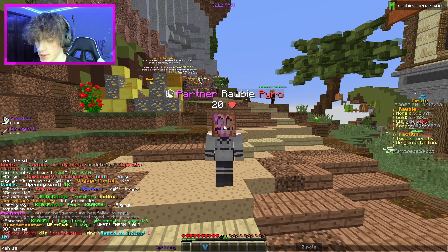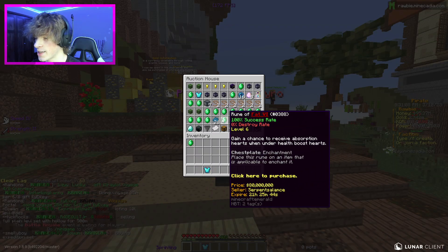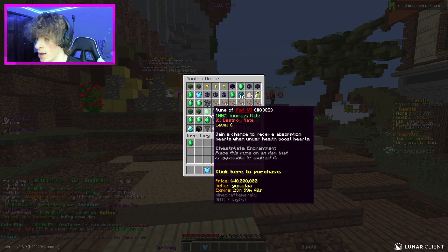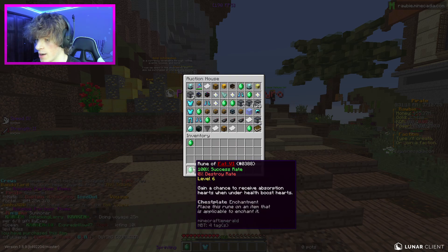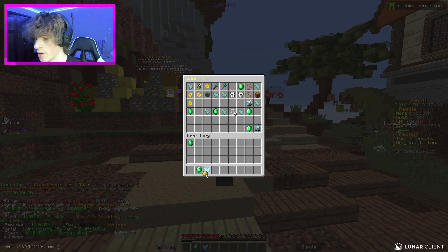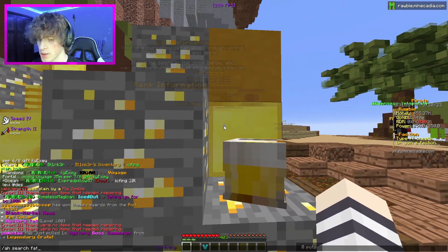I'll search for fat on the AH. There's fat five for 40 mil — that's kind of crazy but it is the cheapest, so that's probably a good deal. I feel like it's necessary to have on our set so we're gonna buy it for 40 mil. This one's 100% chance so it'll work. I need another armor orb — I do have one, so I'll throw that on. Now we have fat on there, which is perfect. I think we need reinforced as well.